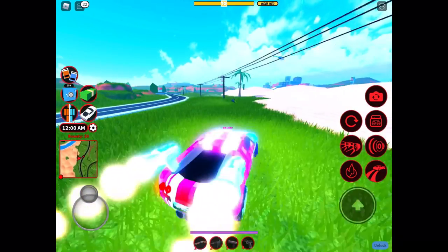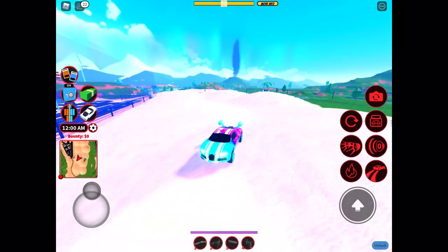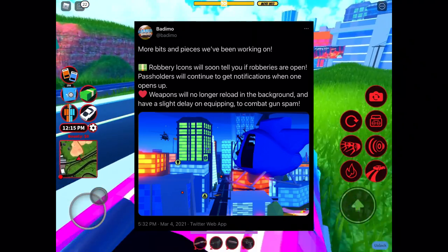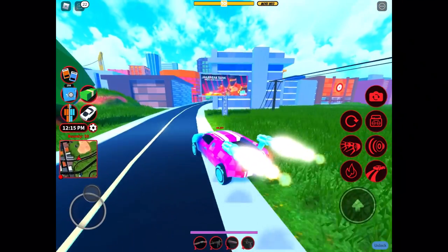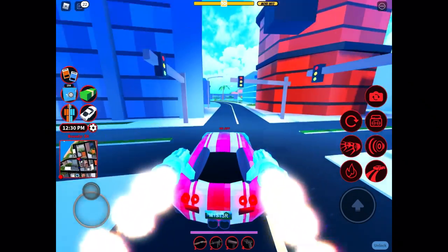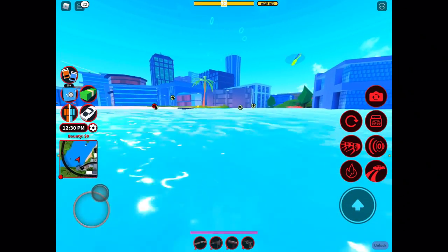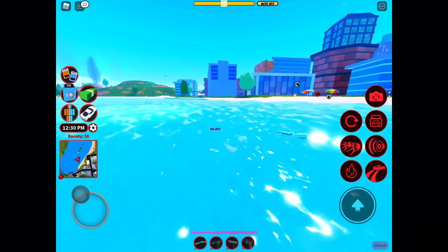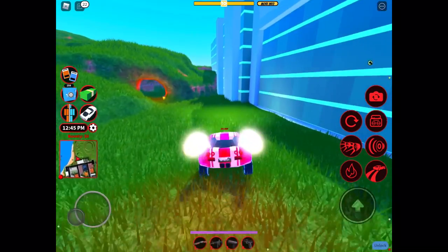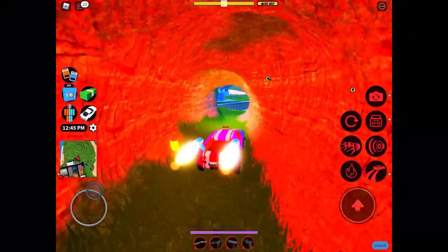Now we're going to be looking at even smaller changes that are coming up. The first on the list is the robbery notifications. There's nothing new about robbery notifications, but there is something new about robbery markers. If you do not know what they are — I don't use them because I know how to find a robbery. Here are our robbery markers, and you already know what they look like. Most new players have robbery markers on; pretty much the entire Jailbreak community uses robbery markers, although some don't.